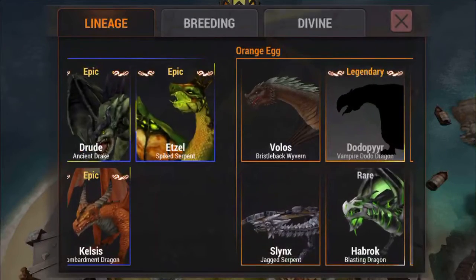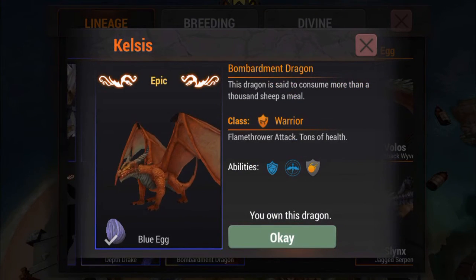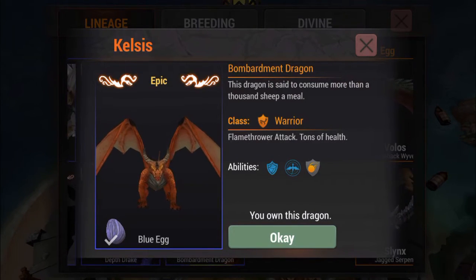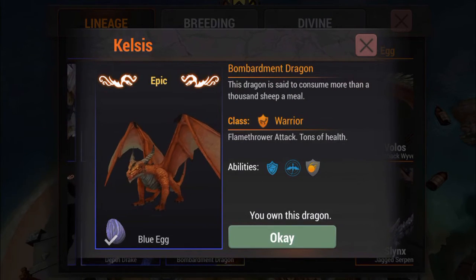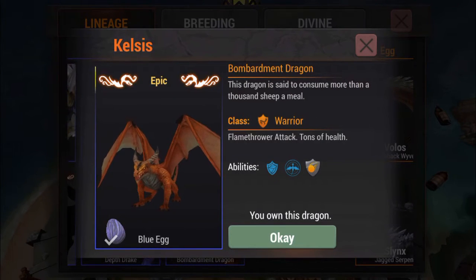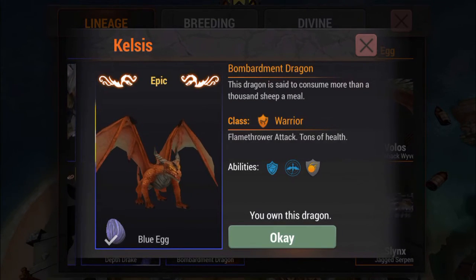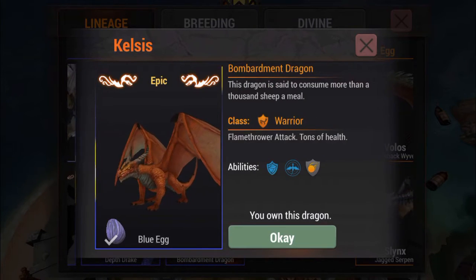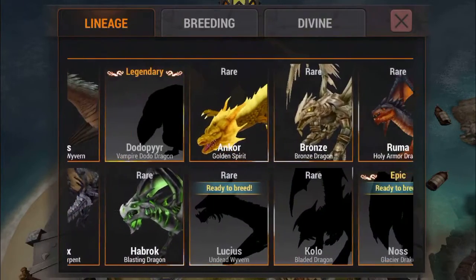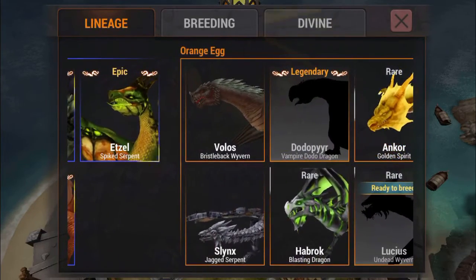If you had to concentrate on one, I'd go for Kelsis because he's the best one. To get Kelsis you can either go with Volos and Vladimir - Volos is the first orange dragon you get and you have a 5% chance - or you can go with Ankhorn and Boulder, and there's still a 5% chance. So there's no way around it, you'll have a 5% shot either way.